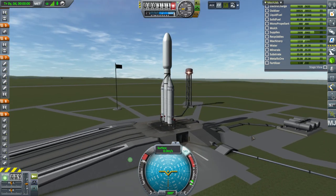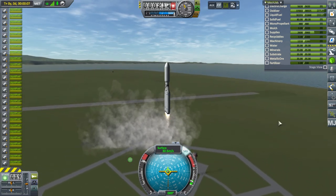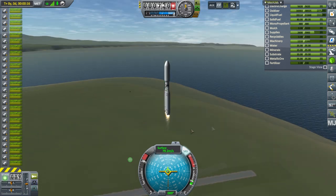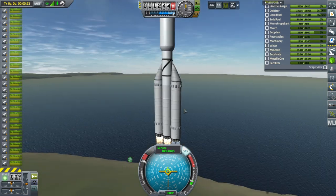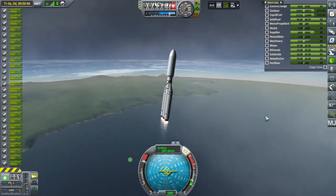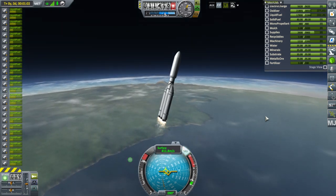SAS on, throttle up, and off we go. So far so good. We're doing fuel crossfeed from the outer boosters in. I went steeper than I might have wanted to, but that's because no fins, so I'm being cautious. On the right side the boosters will land closer to the KSC like this. I'm not really on prograde, but it seems alright with it.